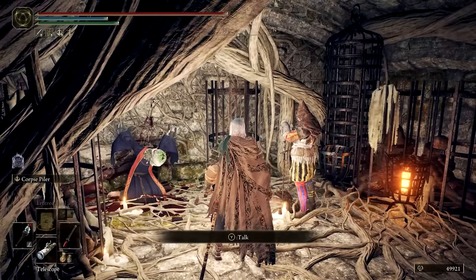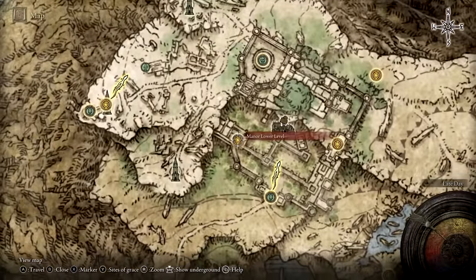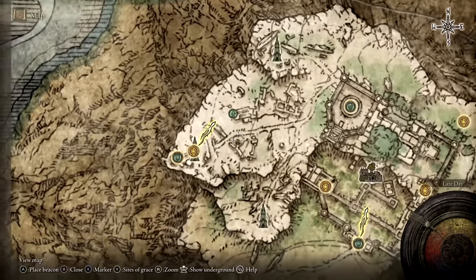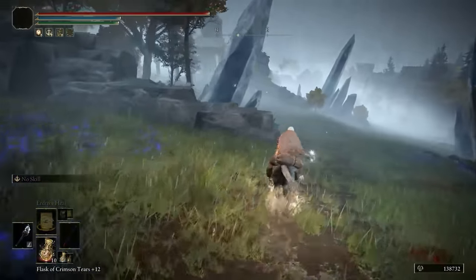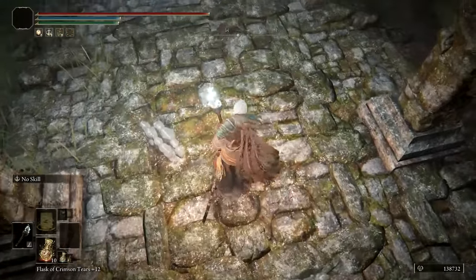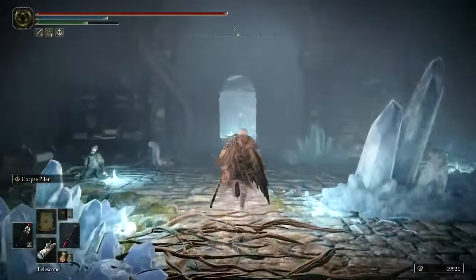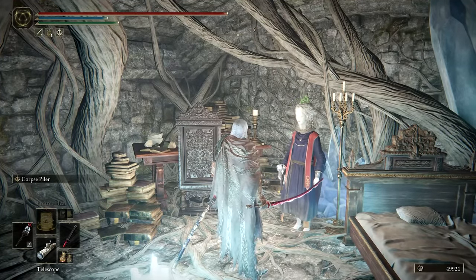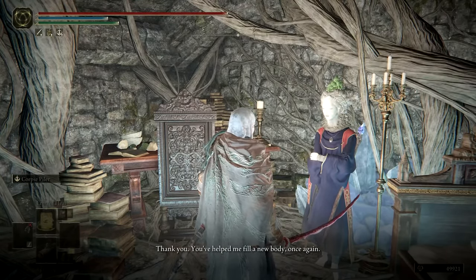At this point, you can travel to Caria Manor in northwest Liurnia and make your way through it, then head west to Ranni's Rise. From there, travel northeast and stop at the first ruins you come across. There's a false floor hiding the entrance to a secret chamber. At the opposite end of the chamber, there's a false wall hiding Selen's new body. Make sure to speak through all of Selen's dialogue after the transfer is complete. You will only be able to transfer Selen's Primal Glintstone to her new body once you've spoken through all of Jerren's dialogue at Witchbane Ruins.